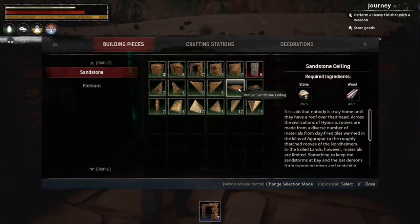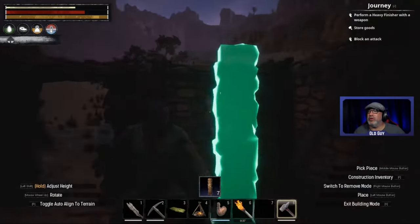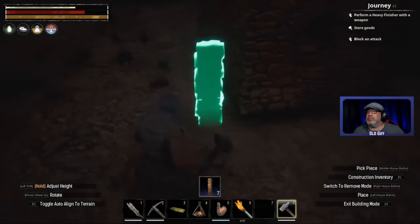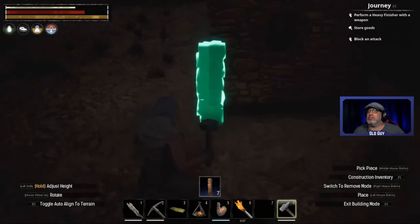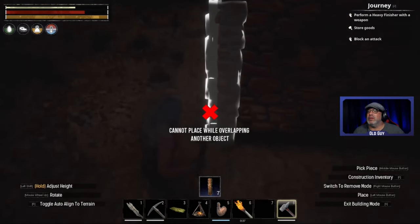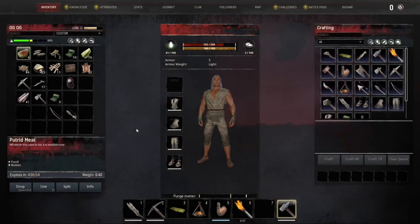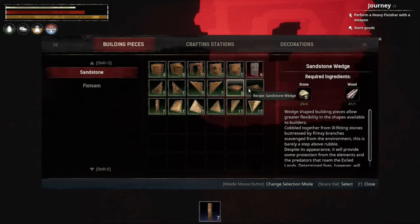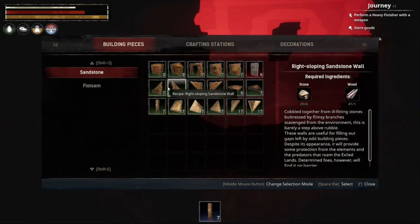Sloping roof, ceiling. It's a stone pillar - can I put a stone pillar in the corners or is it only in the center? Overlapping with another object. I wonder, is there any foundations like there are in Ark? Fence foundations - no, we can't do that. That's okay, let's put in some sloped roofs here.